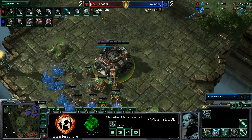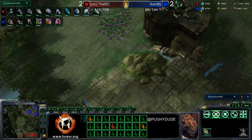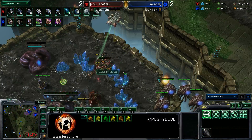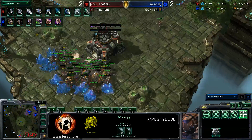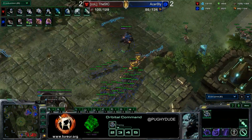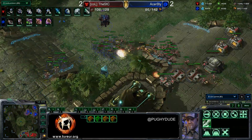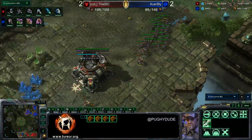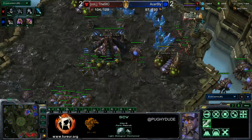Blight is coming down targeting STC's natural — he's going to morph some banelings. There is also a drop up here: a couple of marines going in to get some kills. He didn't make any banelings so the command center does stay alive, but a lot of SCVs got pulled off and more will die as well. That is 15 versus 11 supply.